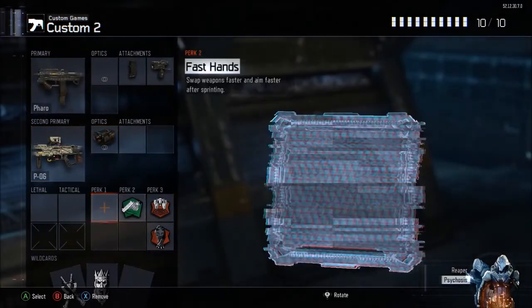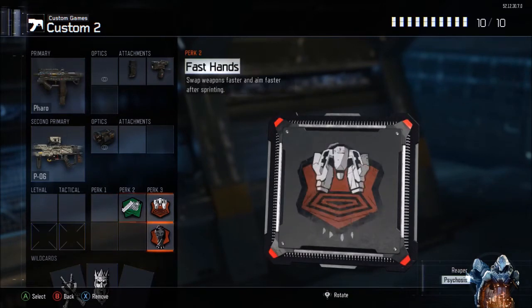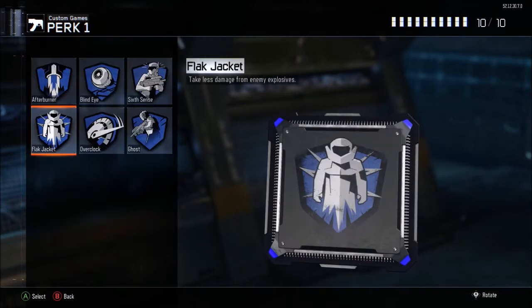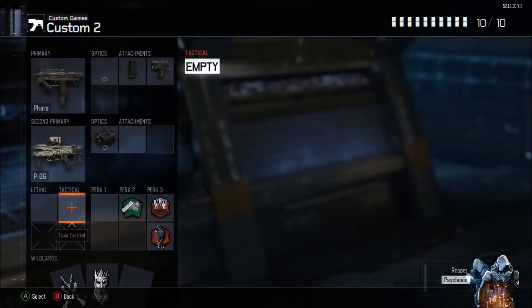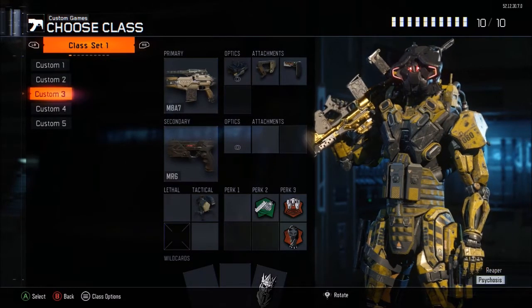I use the P06 with thermal. You always need Fast Hands especially when running overkill. Those three perks are absolute necessities, but if you have extra space always add Flak Jacket or a tactical/lethal. My third and fourth classes are ARs.